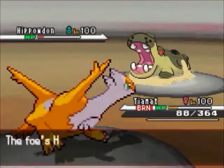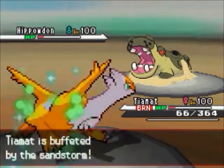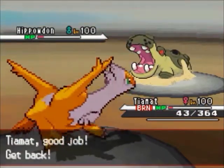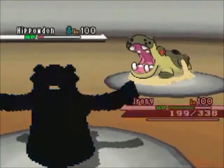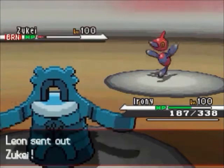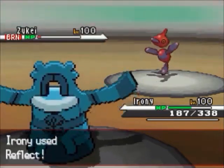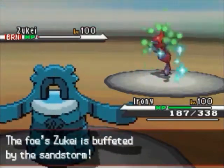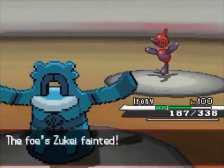This Hippowdon has been in previous battles against me and I've always had a hunch it was hacked — and it probably is. He goes for earthquake; I have no idea why he didn't just go for ice beam — maybe he predicted me switching. I switch out to save Latias for later just in case. I switch into Bronzong and he switches to Porygon-Z, which can't really do anything, so I go for Reflect to get up that defense screen.